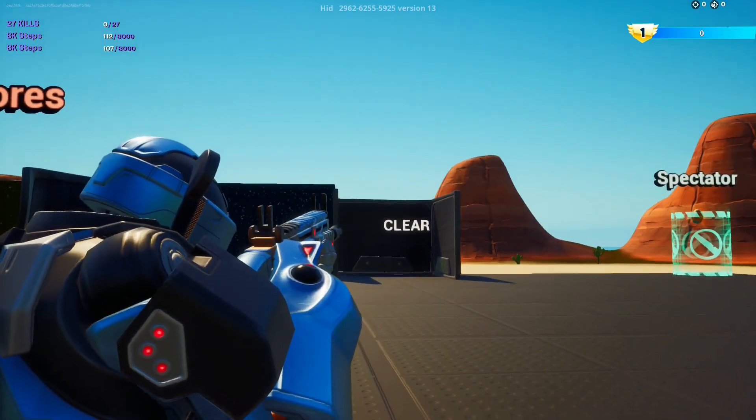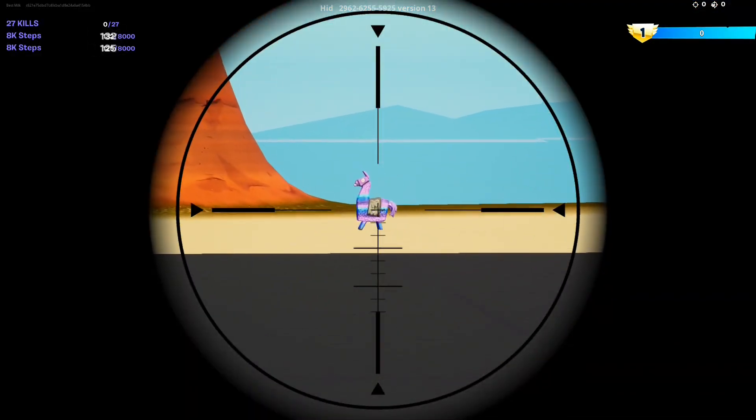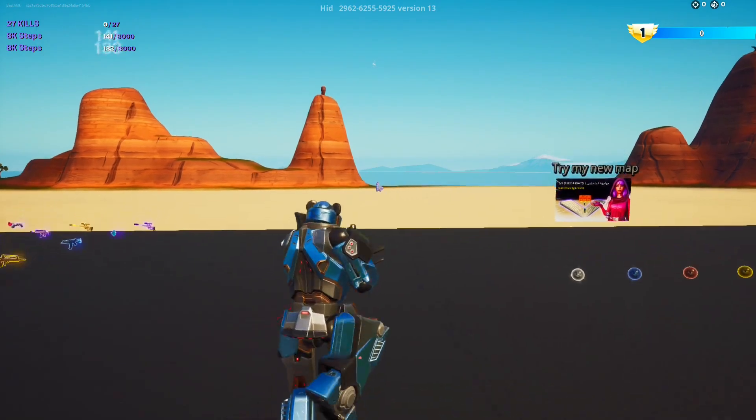Once the game starts, the first thing we need to do is change the background to clear. Now turn around and see this llama — that's our first XP spot. Let's build out to it.